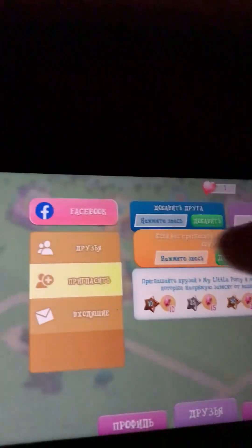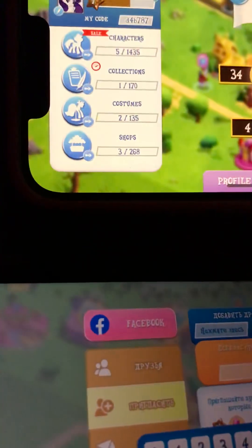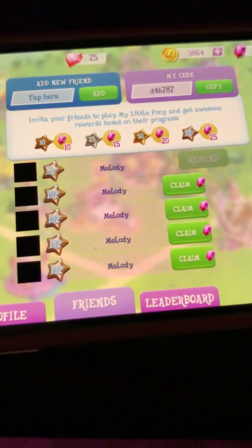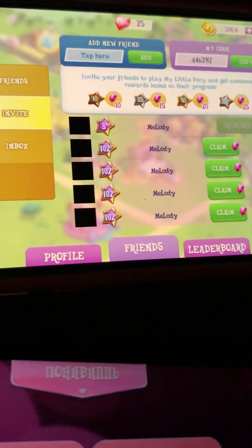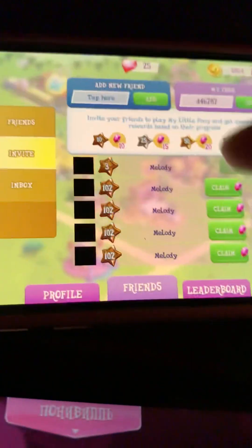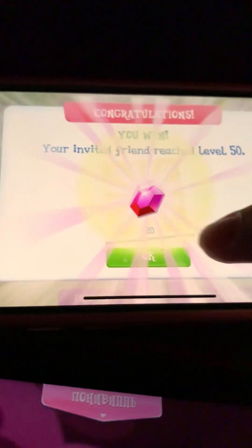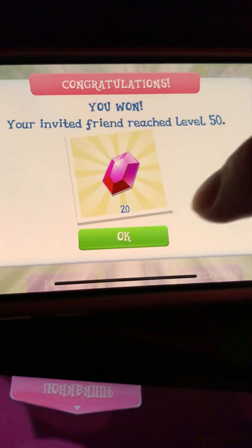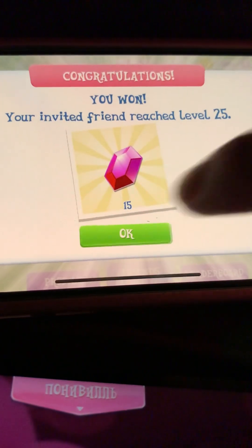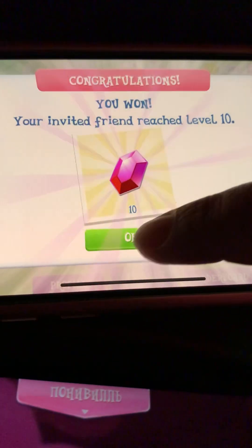Go to Friends, type our code from the main account. I already got it — it worked. It still worked even though I thought it failed. We got 20 gems now, then 20 and 15, and a 10.